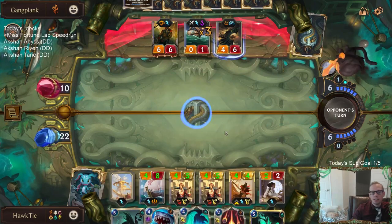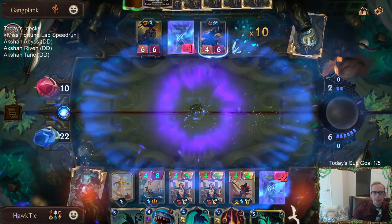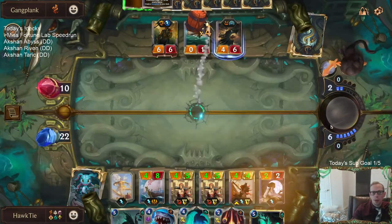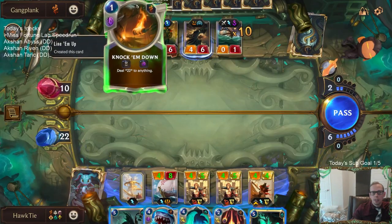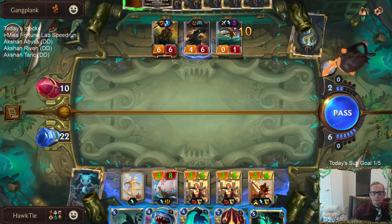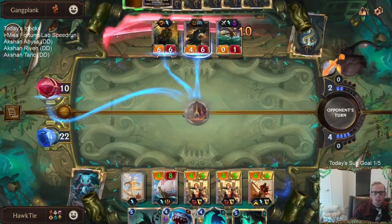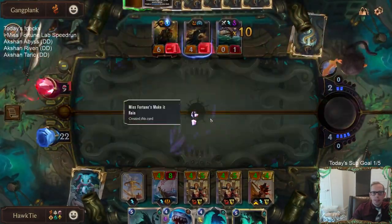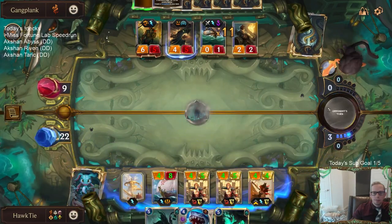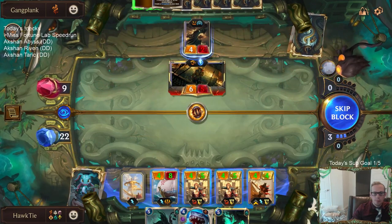Okay awesome - this is working out. We're down to 10. Oh this could be bad. They get a Dreadway, and I need this Make It Rain to hit the Powder Keg right, because they can attack with Gangplank and kill all my stuff with Dreadway plus Gangplank - they can kill everything. So this has to hit. That's actually kind of fine because then with the 10 more Powder Kegs, I can have the Box kill that. These are both slow speed, so we can try this first.